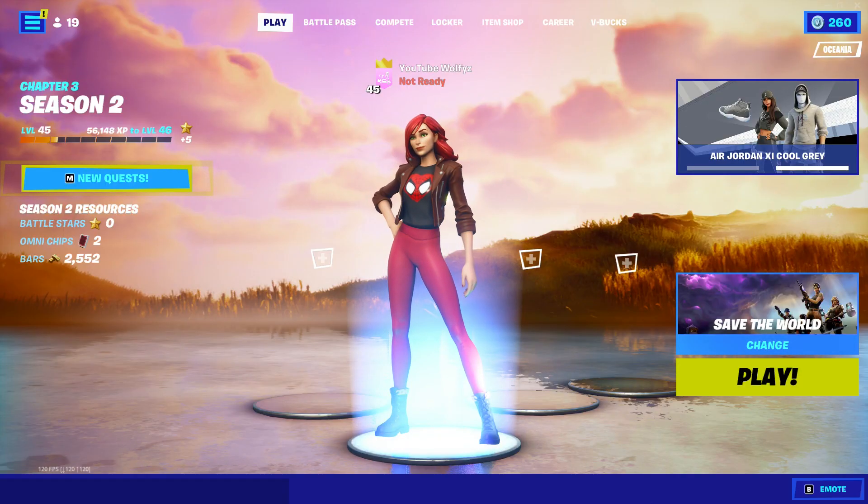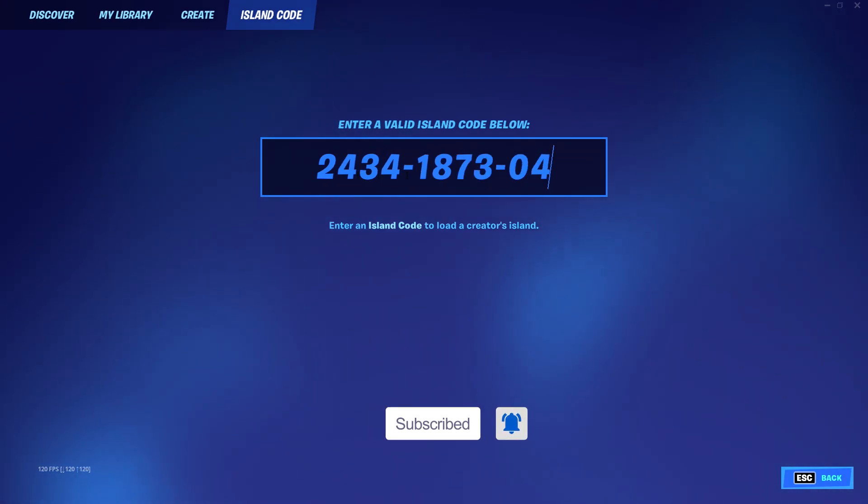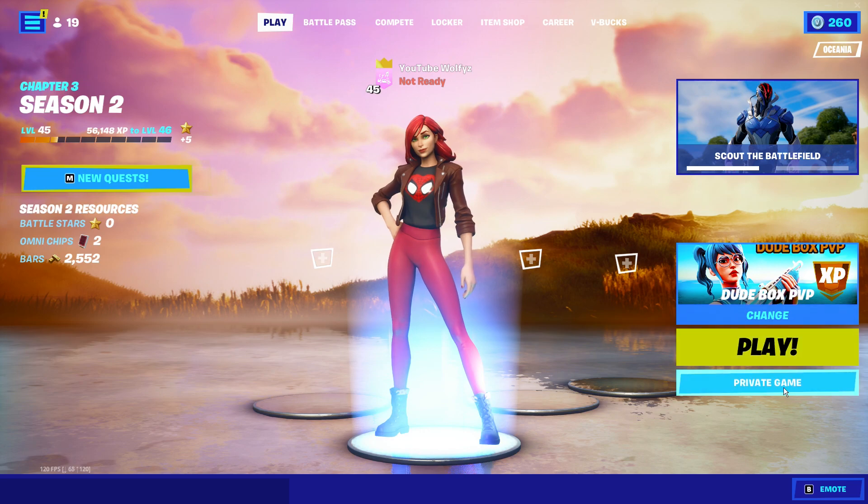Let's jump into the video. What you'll want to do is go over to Creative Matchmaking and put in this code. Make sure you ready up into a private match, otherwise you won't get as much XP.